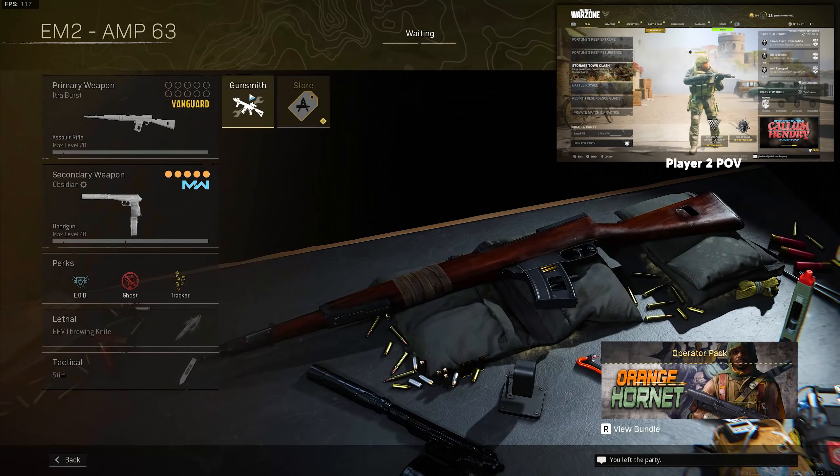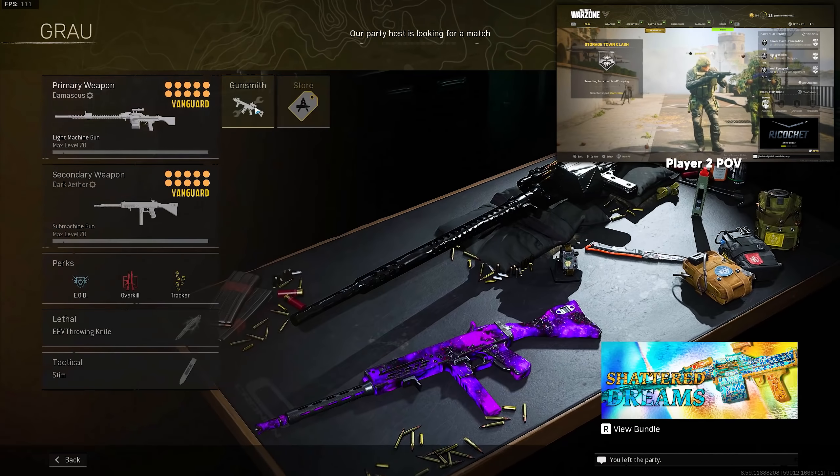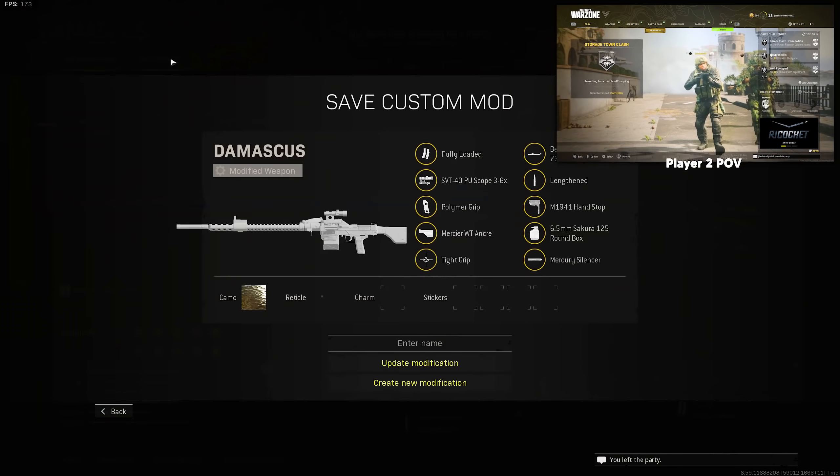If you want to save this gun for future use, just go into Create a Class and save it as a Custom Blueprint. You can save a total of 4 Custom blueprints per weapon, so that means you can throw on Damascus, Obsidian, Dark Aether, and DM Ultra all on your Vanguard weapons.